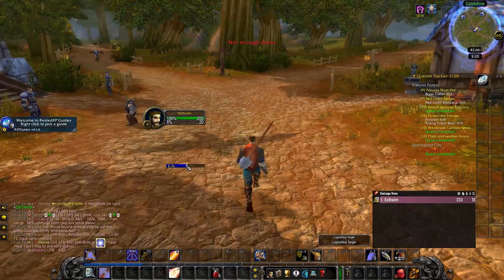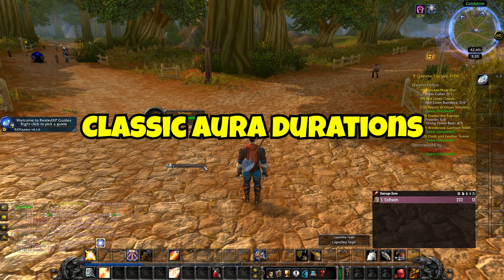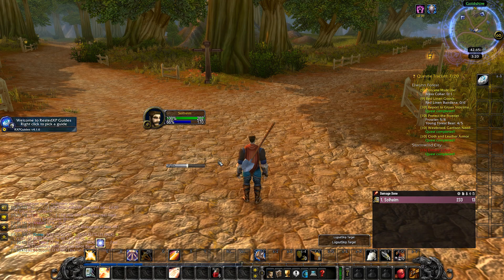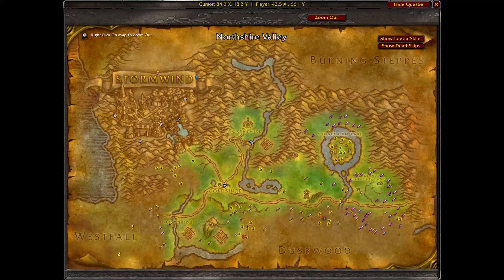Classic Aura Durations is also super useful — it's a quality of life addon that tells you more about the duration of your regular aura abilities. I do have two other alternatives: Weak Auras or Tell Me When. They are more advanced versions where you can set up pretty much everything you want for both abilities and cooldowns — the same as Classic Aura Durations, but you can use it for more abilities and have it track cooldowns, trinkets, weapons, items, and pretty much anything you want. It does take some time to set up though.